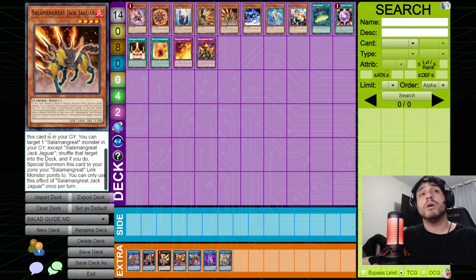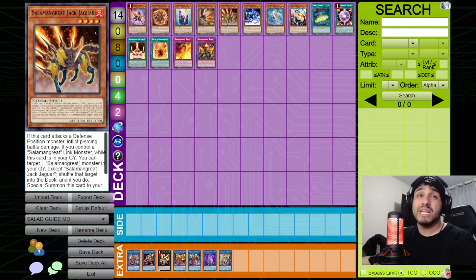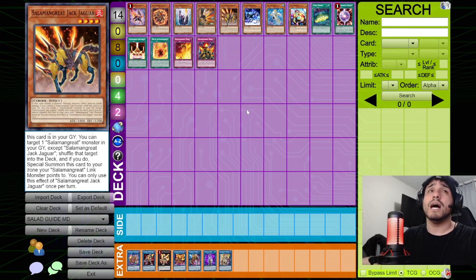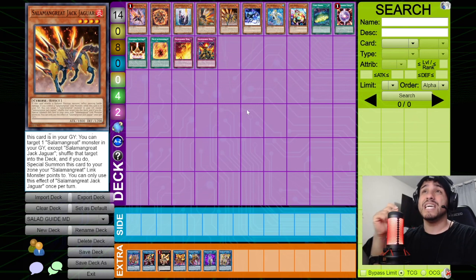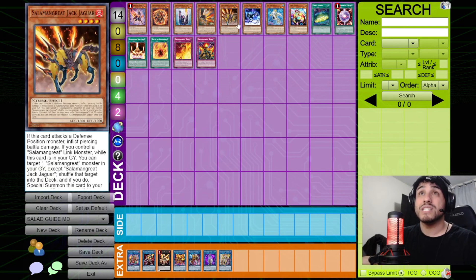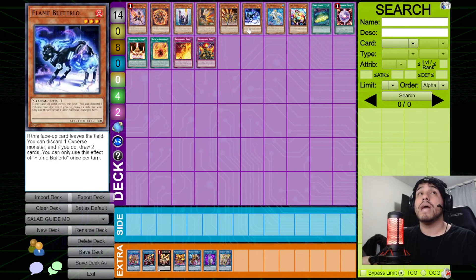Jaguar has two effects: a passive piercing damage effect when attacking defense position monsters, and a graveyard effect. While you control a Salamangreat link monster, you can shuffle a different Salamangreat monster from your graveyard into the deck to special summon Jaguar to a zone the link monster points to. Both are hard once-per-turn. Jaguar is crucial for the grind game — it recycles link monsters and main deck monsters — so you don't want it banished by Desires or D.D. Crow.